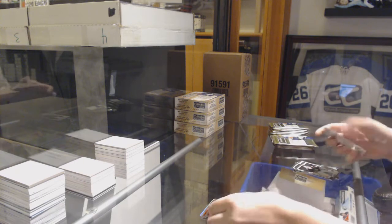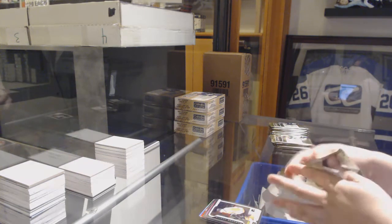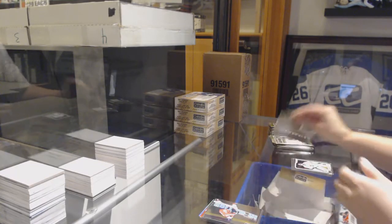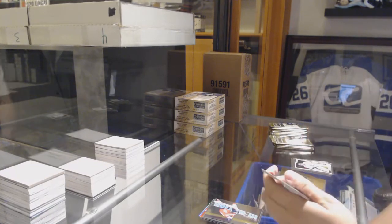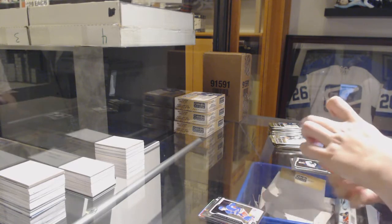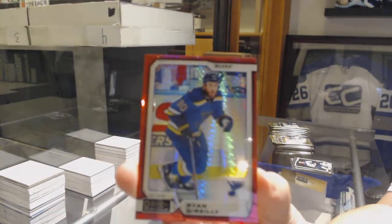Rookie for the Islanders Michael Dalcol and a Red Prism numbered to 199 for the Ottawa Senators Maxime Lajoie. Retro for Vegas Riley Smith, Rookie of Lindblom for the Philadelphia Flyers. In Action for the Florida Panthers Henrik Forsstrom, Rookie of Neil Pionk for the New York Rangers, and a Red Prism numbered to 199 for the St. Louis Blues Ryan O'Reilly.